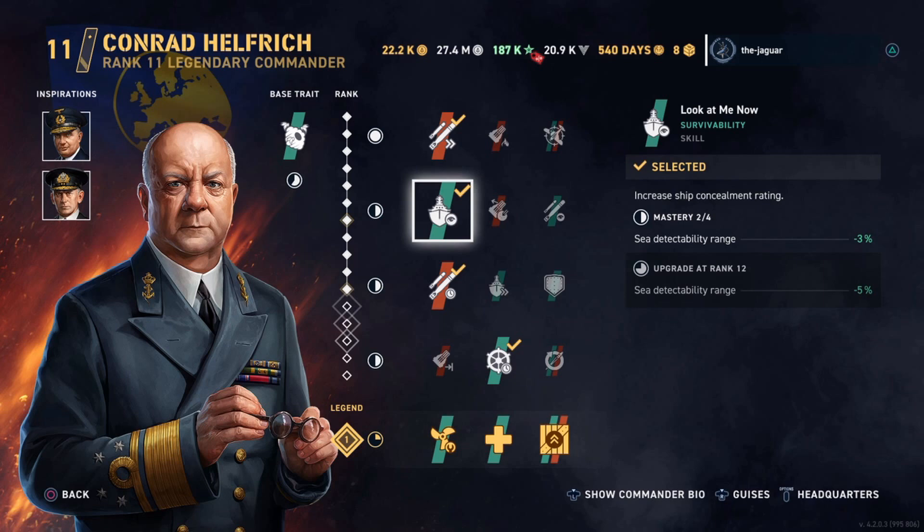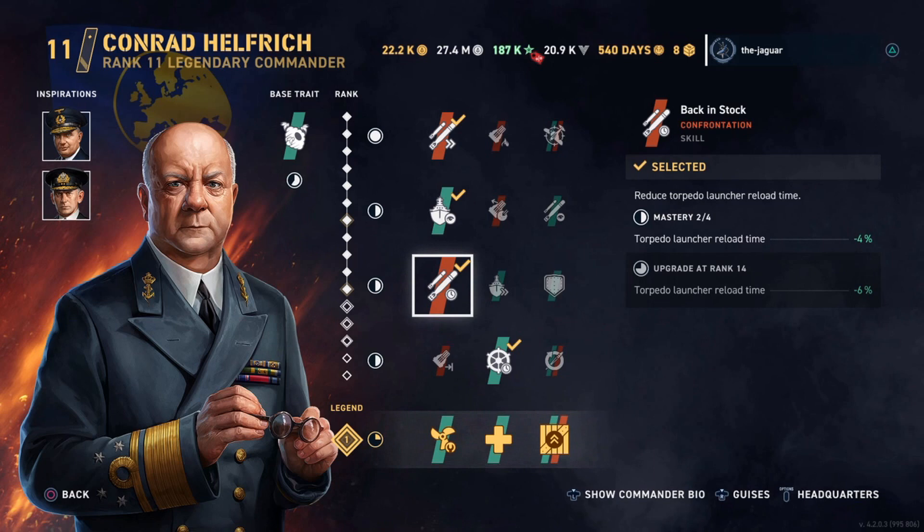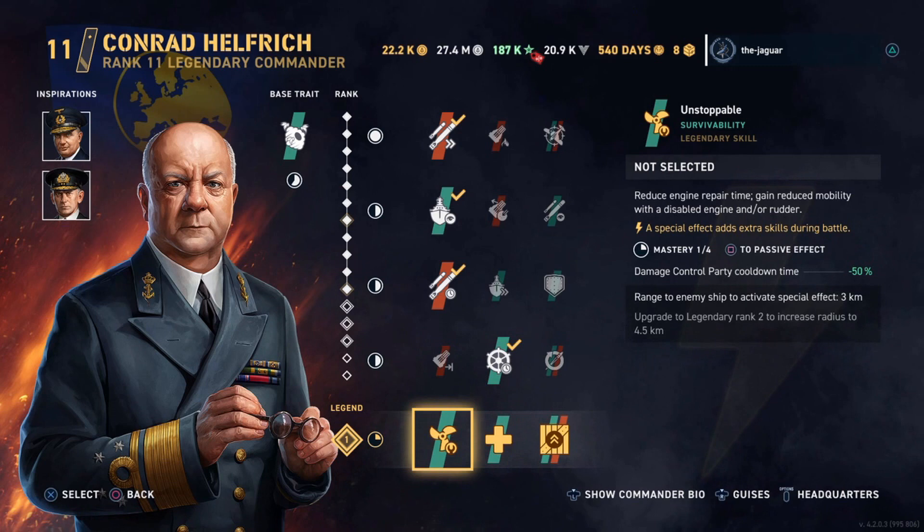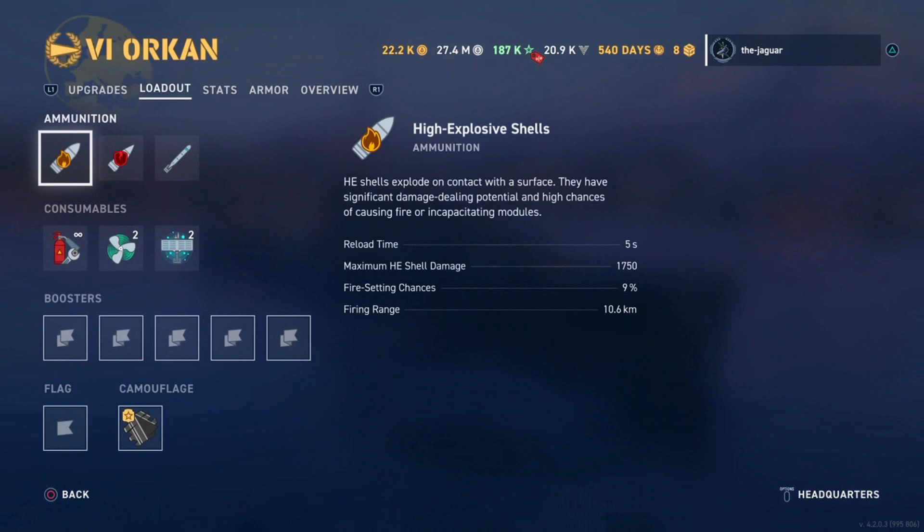For skills: Contact is Eminent increases torpedo speed; Look at Me Now increases ship concealment rating; Back in Stock reduces torpedo launcher reload time; and Steer Clear improves ship steering and reduces steering gear repair time. For the legendary skill I have Unstoppable selected, which reduces engine repair time, gains reduced mobility with a disabled engine or rudder, and the range to the enemy ship to activate the special effect is three kilometers — upgrading to legendary rank two increases the radius to four and a half kilometers.